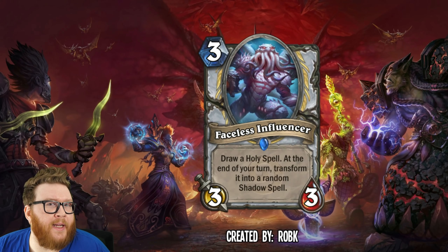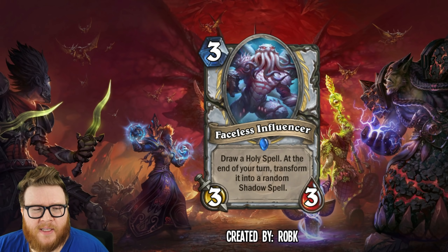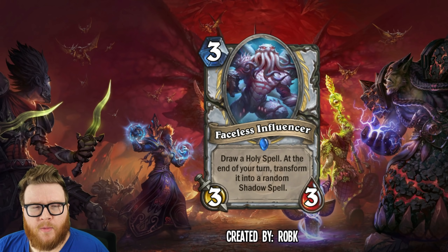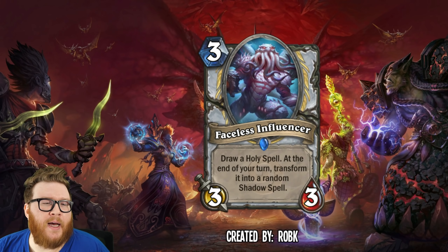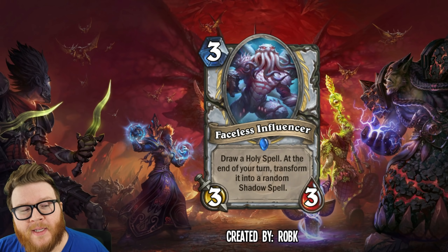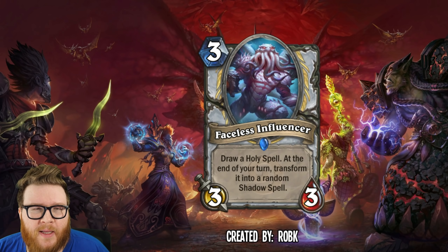Maybe you don't need to heal — maybe you're at 30 health in a control matchup and your Holy Nova isn't going to do anything against a control warrior. So you draw your Holy Nova, wait, and then it transforms into a Shadow spell that might get you some utility or value. This gives you the ability to manipulate your draws or the timing you play this to get the resources you need. It's also risky to tempo it out on three if you need a Holy Nova on four. There's a lot of decision making, planning, and deck building that goes into a card like this.